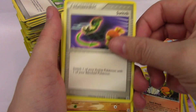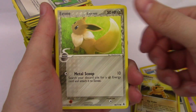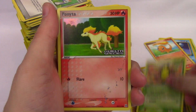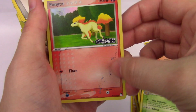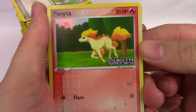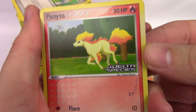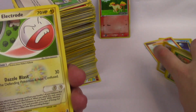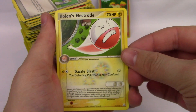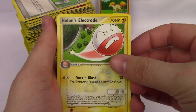Torchic, a Switch, Sandshrew, Eevee, Kakuna. Our first reverse holo — it has a little bit of damage, but it is a Delta Species Ponyta. That's very cool. Holon's Electrode — very, very interesting.